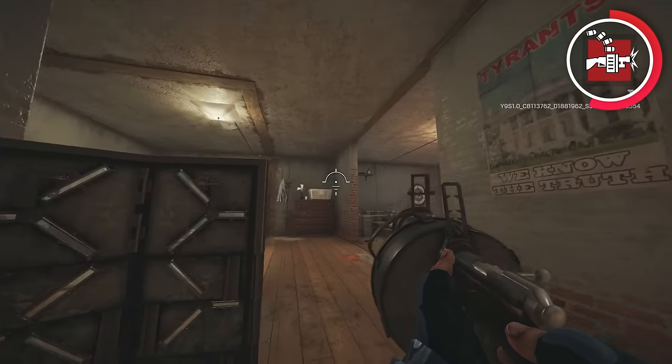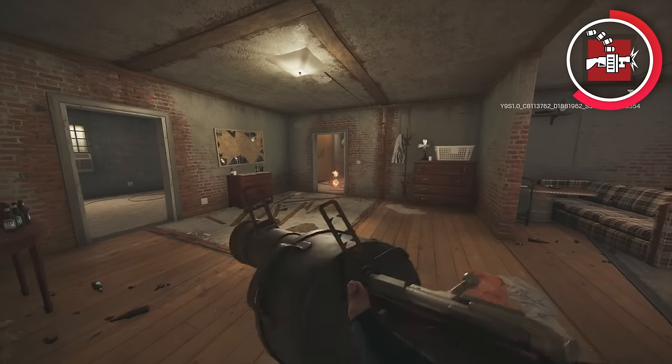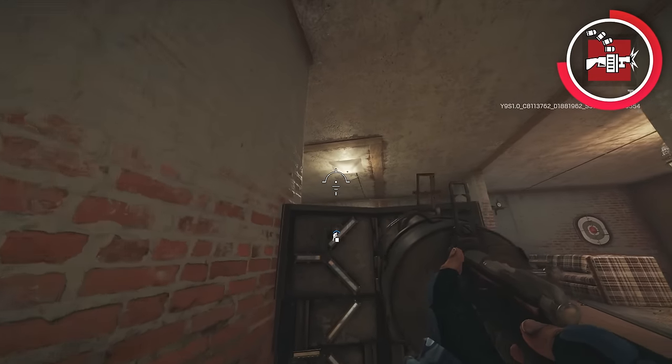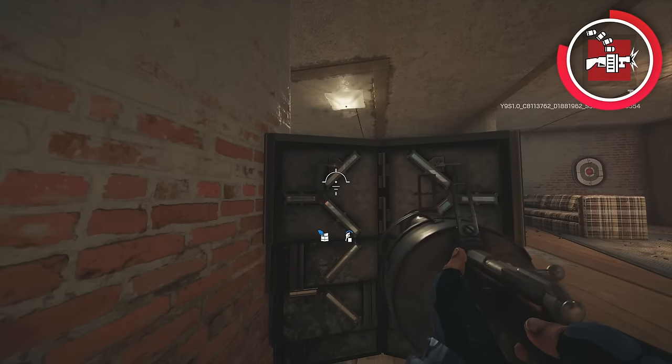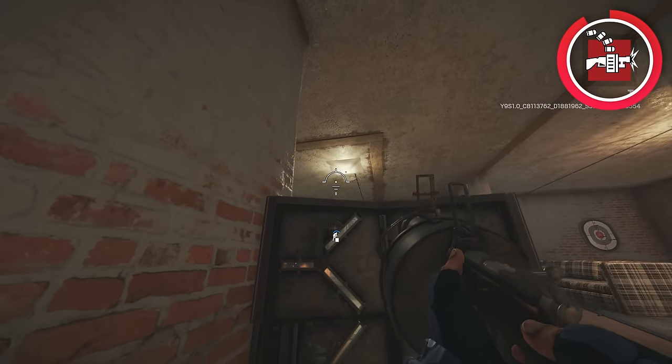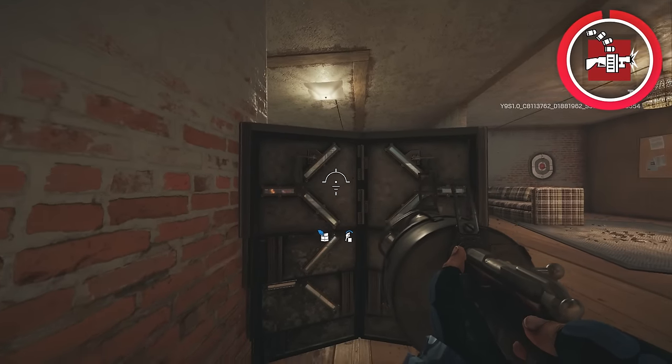One of the drawbacks of Tachanka is this clunky launcher that takes a lot of seconds to pull out and put away. But if you're behind a shield and use it from cover, you never have to expose yourself in the first place, which takes the worst part about Tachanka completely away and makes him a lot more viable.